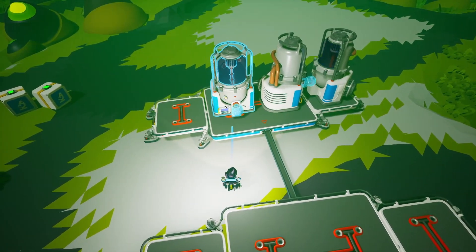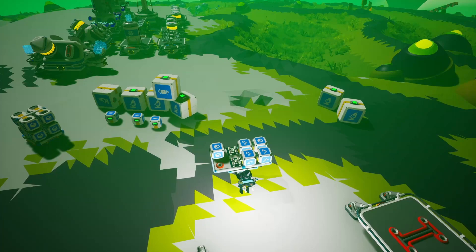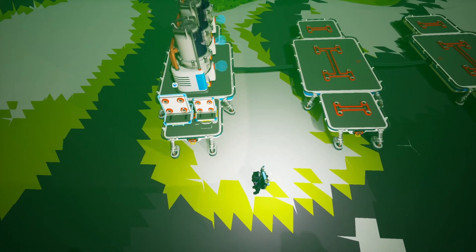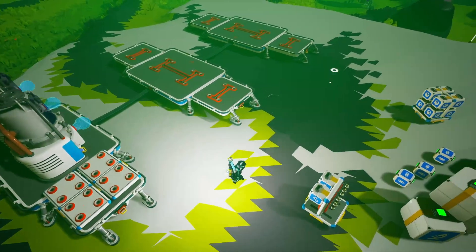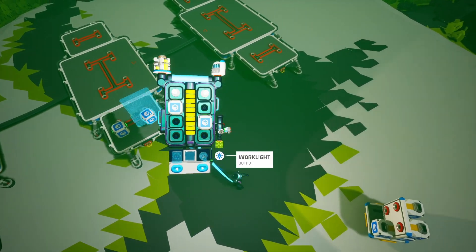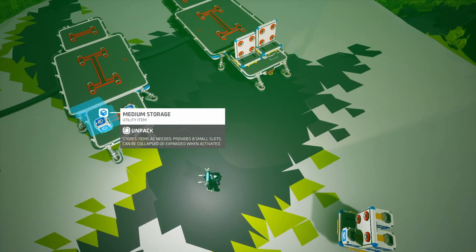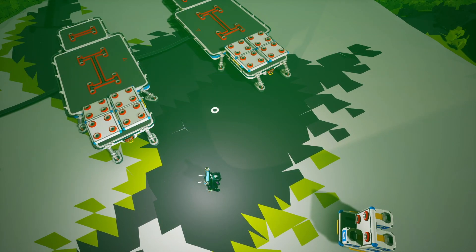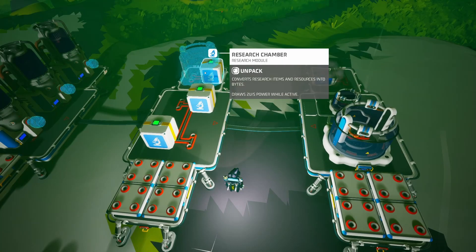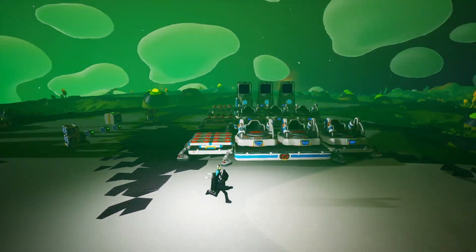So we've got three atmospheric condensers right here. Let's get them turned around. Then let's throw some medium storages on this side — like a safety net if any part of this gets overloaded with stuff. And then we'll place some over here as well. Now let's put the research chambers in place. We've got six of those, so let's unpack them. And there we go — they're all facing this way.